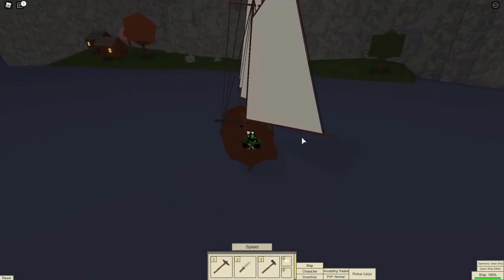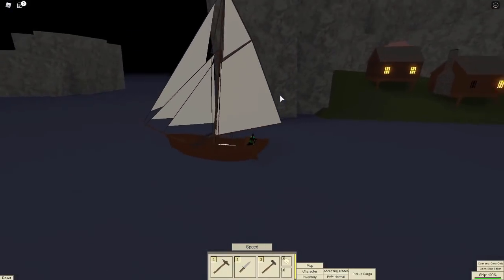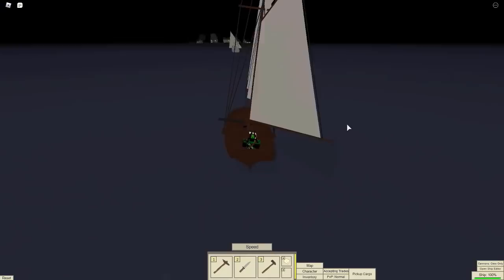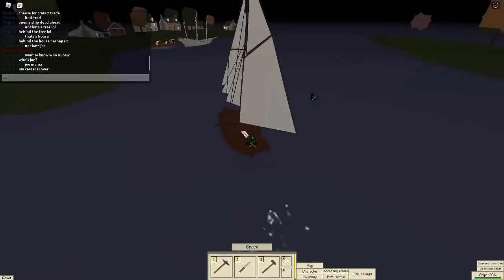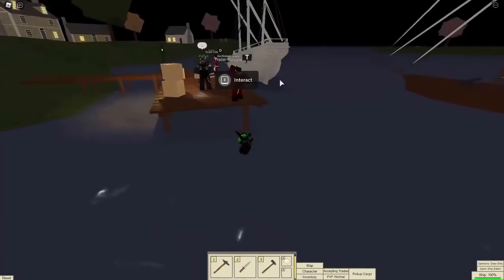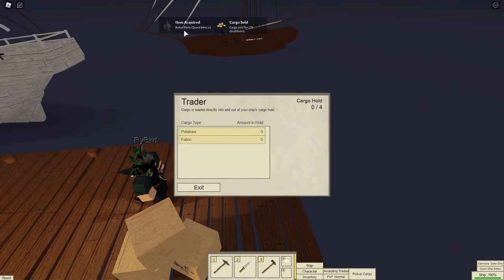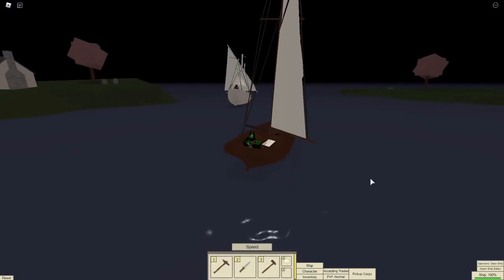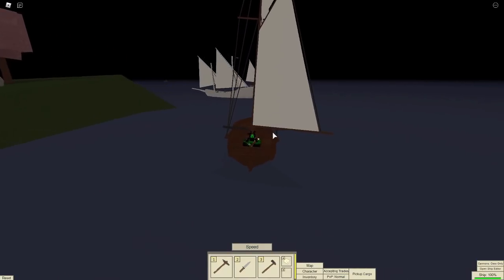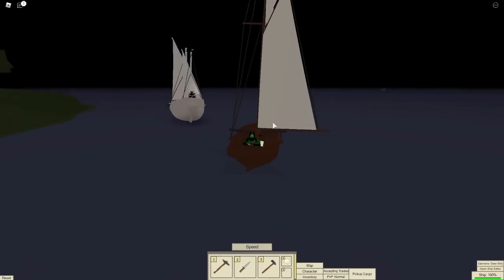We got over to the other island and it didn't actually take that long. We just need to talk to the trader guy, press interact, then sell max eye patches. You're going to get robot parts and some doubloons for your cargo. This island doesn't have a crafting area, and I think you might lose everything if you reset — if you reset you'd lose some doubloons. So I'm going to go back over to the other island. I'll speed this up too because it's going to take a while to get back.